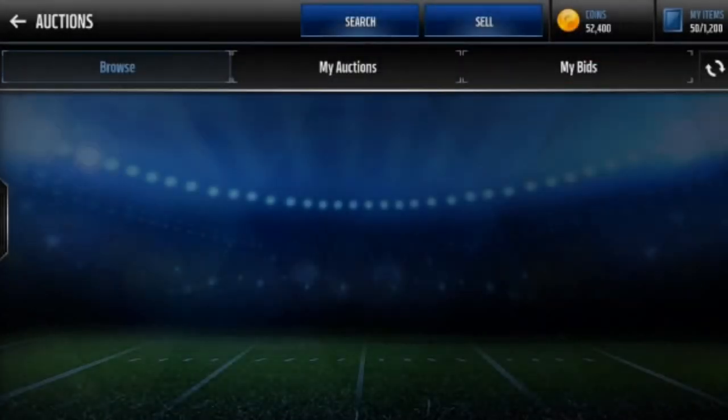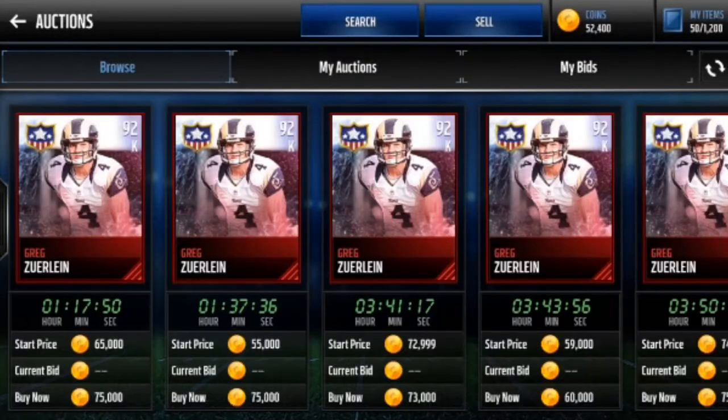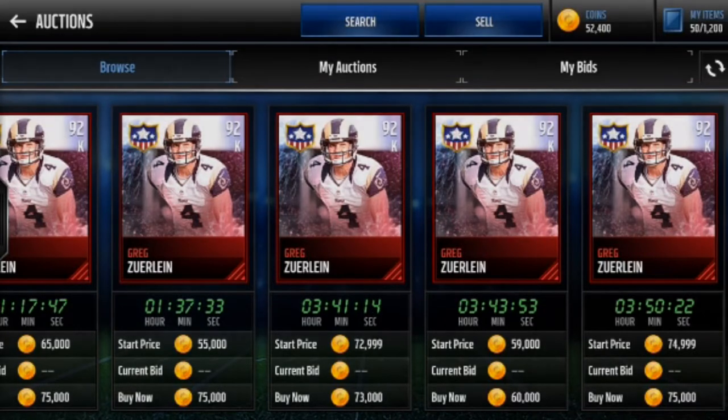Let's go check really quick. I sniped that Greg Zerlin for 50k — scroll snipe, he was just sitting there. Let's check Gregs for 75k. Whoops, turned off the July 4th. Okay, it looks like — whoa, someone dropped a 60k one, that's kind of weird. But when I dropped him, he was at 73k and he was the cheapest. Someone's gonna catch that 60k one I can probably tell, but I think that 73k should sell soon.